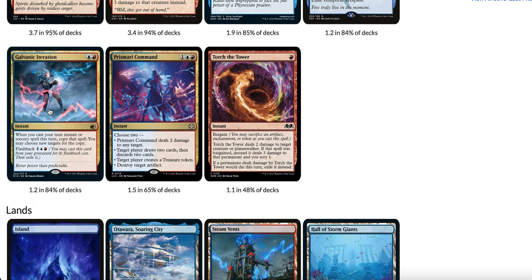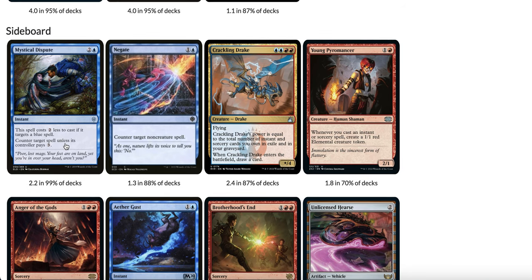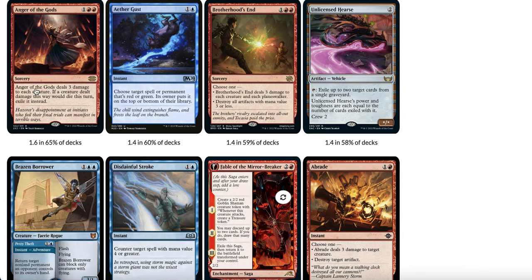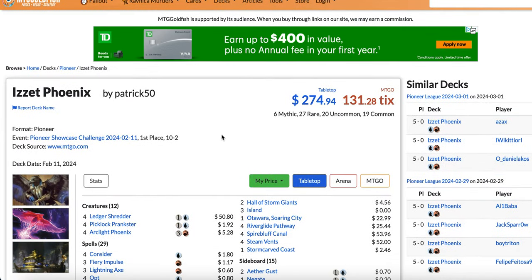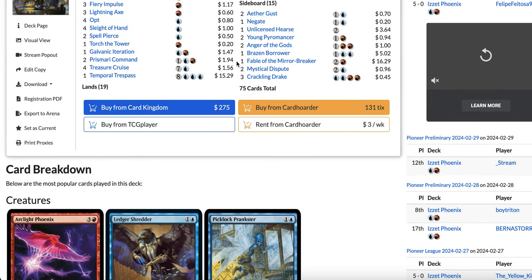The deck plays Lightning Axe, Fiery Impulse, 1-2 Galvanic Iteration, 1-2 Prismari Command, and about 1 copy of Torch the Tower. In the sideboard: Mystical Dispute for the mirror match, Lotus Field combo, and Blue-White Control. Negate, 2-3 Crackling Drake for grindy matchups, Young Pyromancer also for grindy matchups, Anger of the Gods for Convoke, Spirits, and Humans, Aether Gust against red-green Vehicles and other green decks, Brotherhood's End, Unlicensed Hearse, and Abrade. Faithful Mending and Painful Stroke — one of the best cards against Lotus Field combo. So that's the current Pioneer metagame. Let me know in the comments which deck you think is best, and whether we'll see new decks like Boros Heroic, Izzet Ensoul, or Karvaga Fires emerge to the top 5. I'll talk to you guys later.